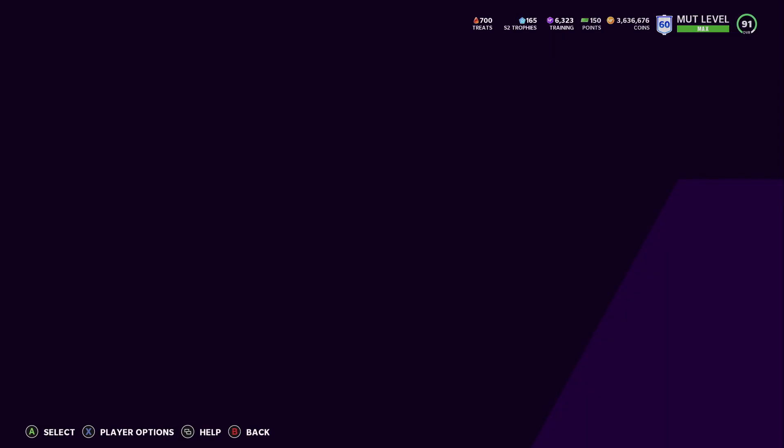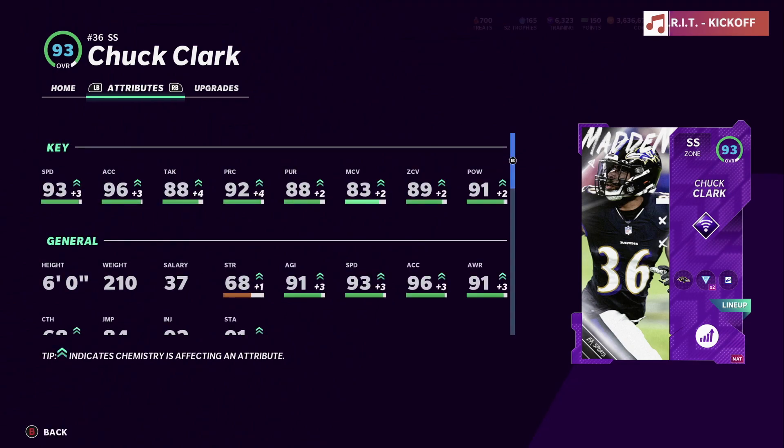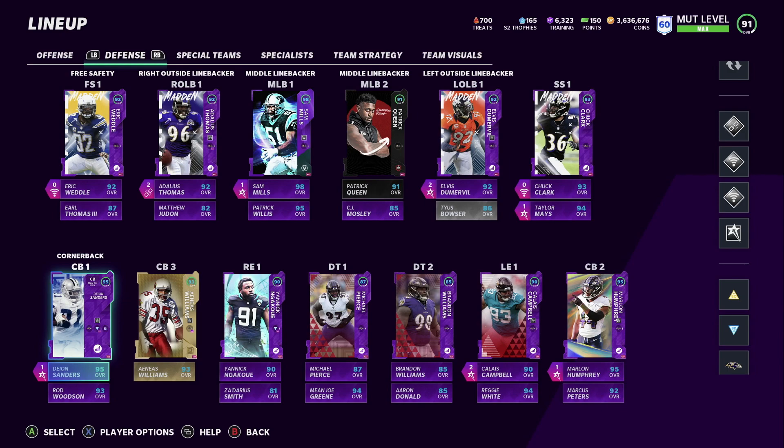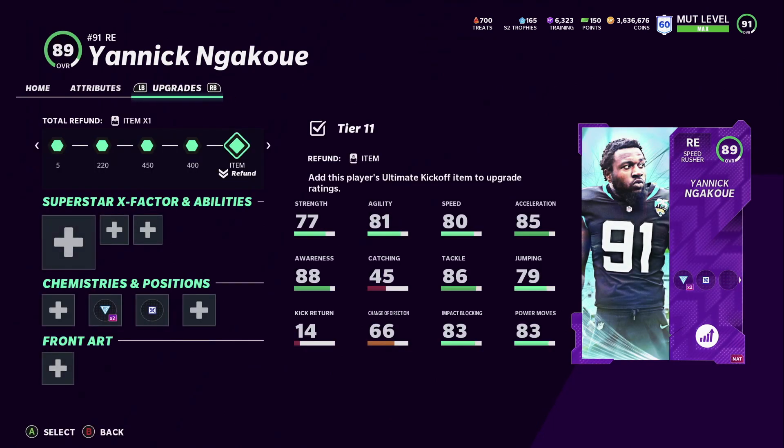Chuck Clark is a 93 overall and is playing really well — I'm using him as my user. Deion Sanders is 95 overall. Yannick is the new addition to the Ravens.